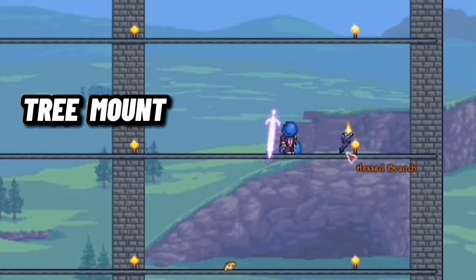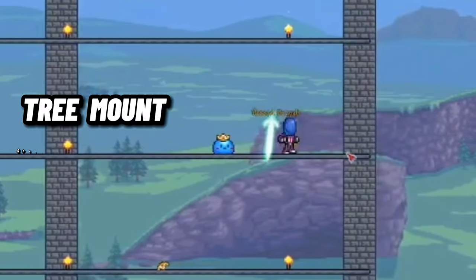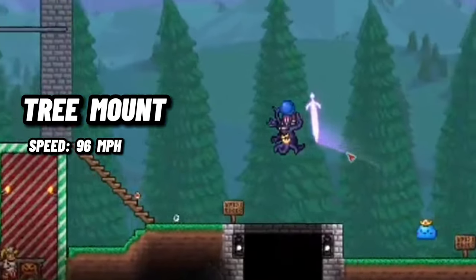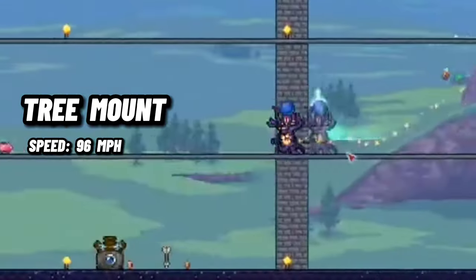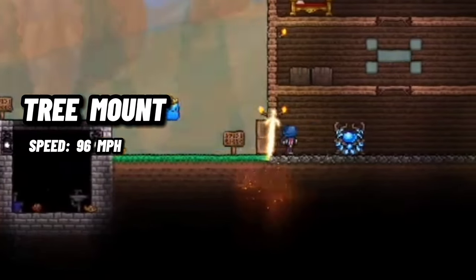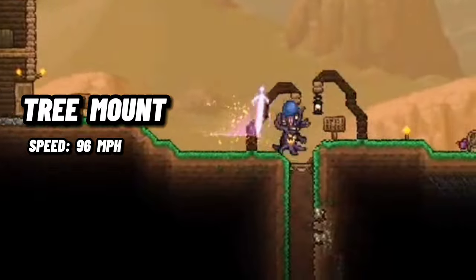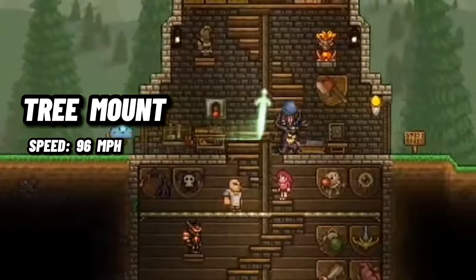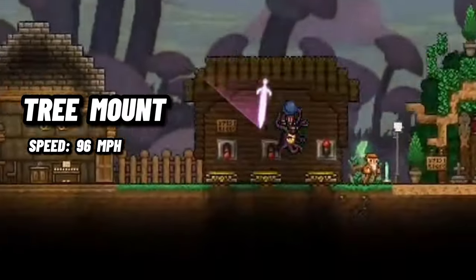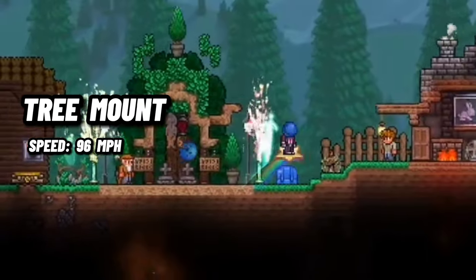The Tree Mount is the fastest mount on land, reaching a speed of 96 miles per hour, which pairs nicely with the fact it deals summoner damage to enemies you run into at full speed. This mount has a 25% chance to be dropped by the Morning Wood and is only available on Master Mode. The only reason I didn't include it on the list is because it can't fly or jump very well, giving you disadvantages in some very important areas of the game.